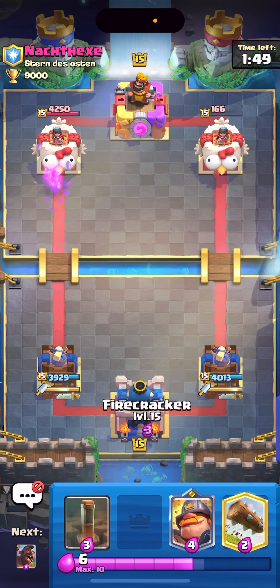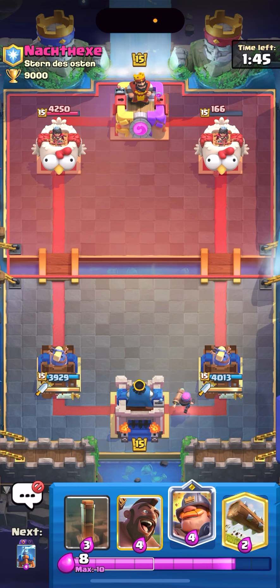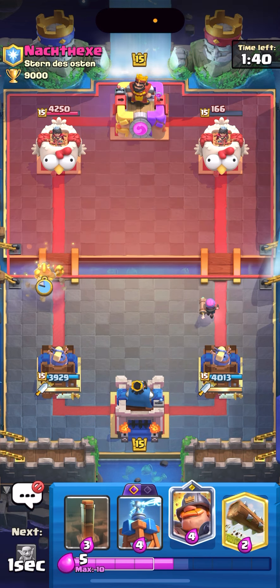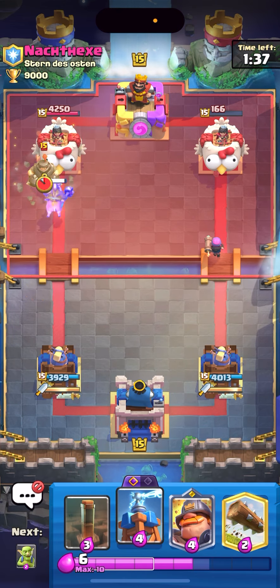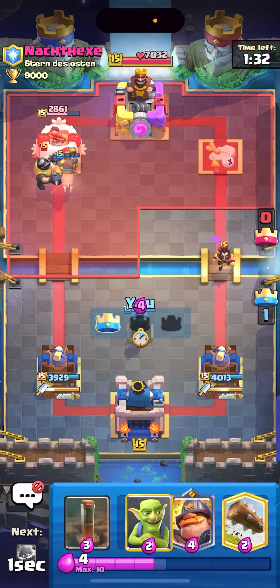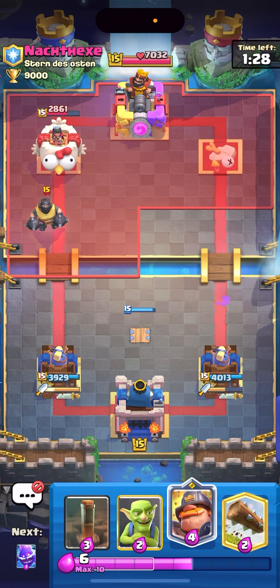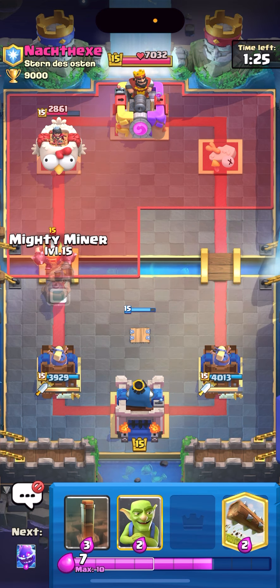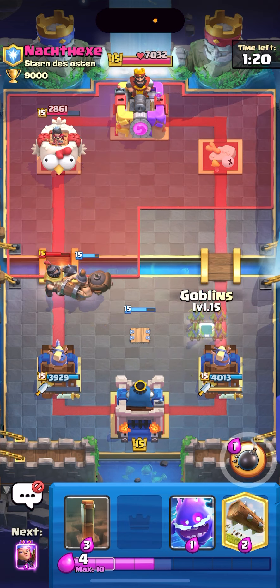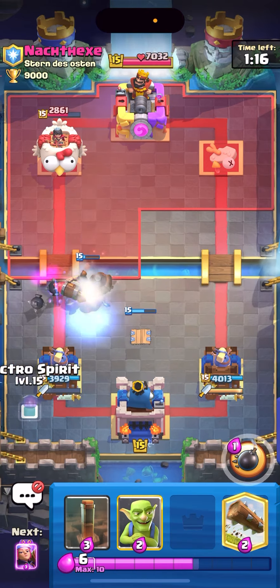So he has Zap, Poison, XC, and Hog Rider — pretty interesting. I'll cycle my Firecracker in the back. He's probably just gonna activate his King Tower but it doesn't even matter. I'm just gonna Hog on the left side — he probably has a building... or NATO. He has a Mega Knight. I'll cycle an early Tesla. He just wasted his E-Wiz so I can literally just go Mighty Miner on top of this and he can't stop it. My Tesla is gonna be completely alive. If he wants to Hog Rider I have my Goblins ready.